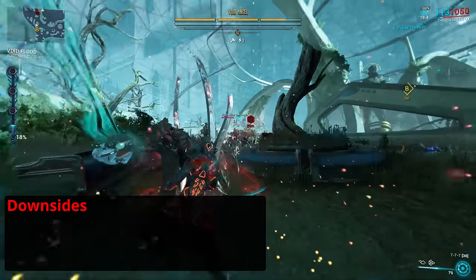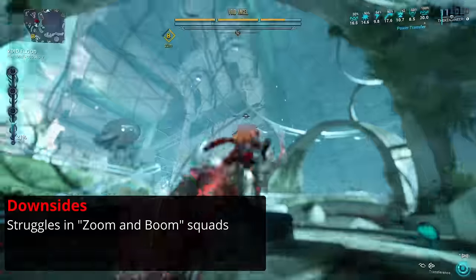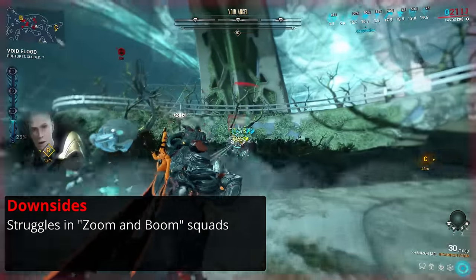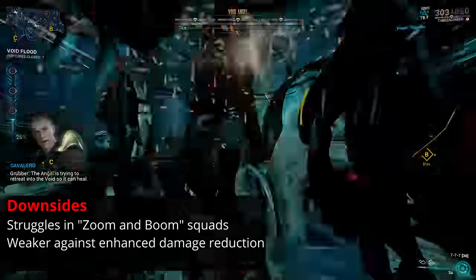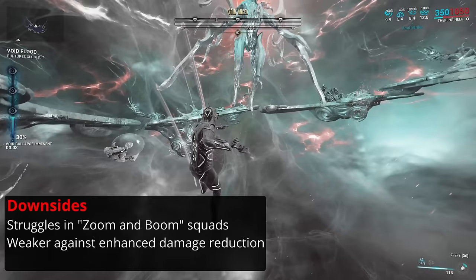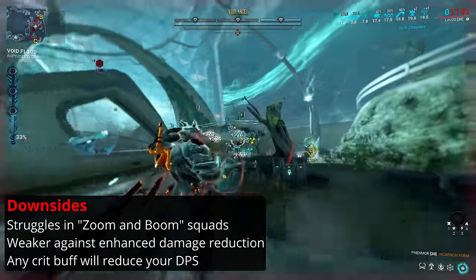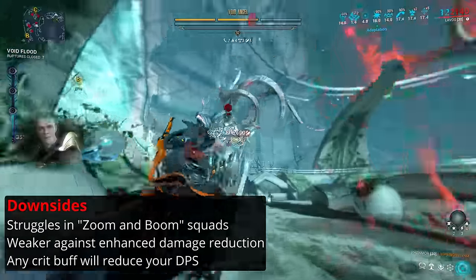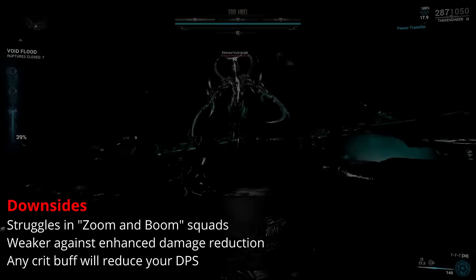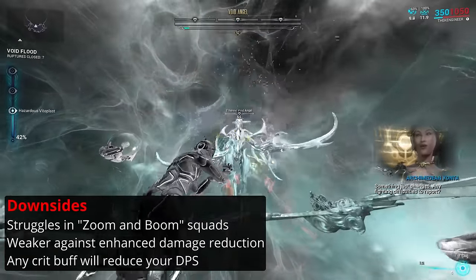Now there are some downsides to this weapon and setup. The initial charge requiring headshots means you'll want to be against enemies you can line up your shots against. If you're in a squad with zoom-and-boom players, you'll certainly struggle to get the headshots needed to get things going. The lack of crits also means that enemies with either adaptive damage resistance or just crit vulnerability will be stronger against the Fenmore than you might expect. This is part of why running Corrosive is a solid idea to handle Acolyte spawns. Any source of critical buff will also make this build weaker, not stronger. This means that while it can still be used, it will be weaker in the hands of Zephyr and Jade, as well as being nerfed periodically by any Harrows on the team, or if you have a Smite Kavat, a Darka Kavat, or just forget to take off Arcane Avenger.